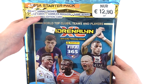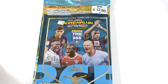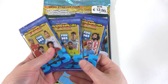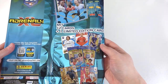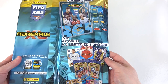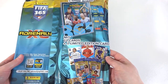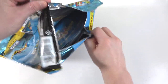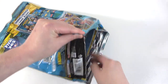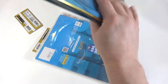As this is a starter pack, we'll be getting the album, 12 cards, a collector's guide, game board, and a limited edition. We'll also be adding three extra packs to the opening just so we can get a good look at the collection. From the back you can see a little sneak peek of some of the cards. This will be our first 365 collection so we're really excited. Don't forget to subscribe and like if you're excited to see a new collection!